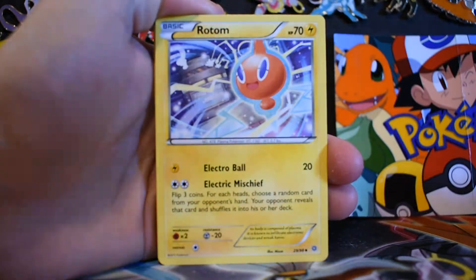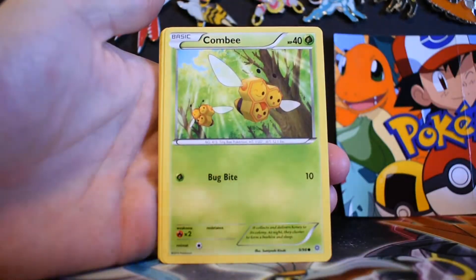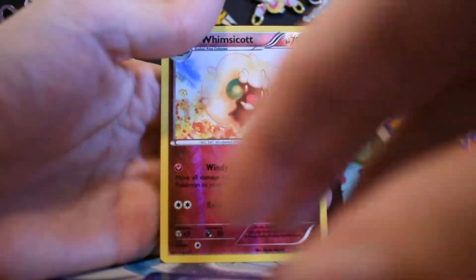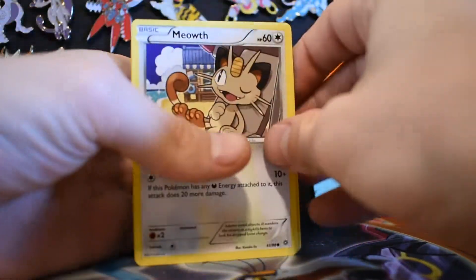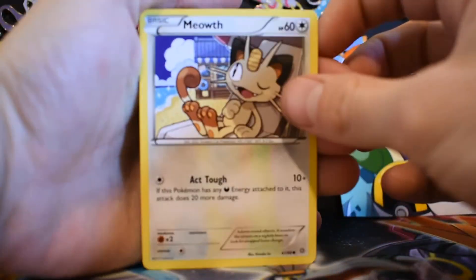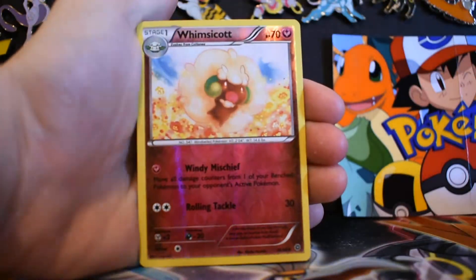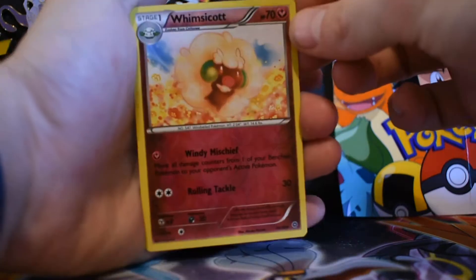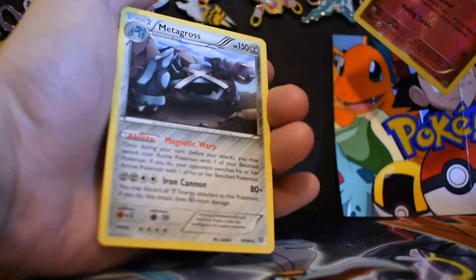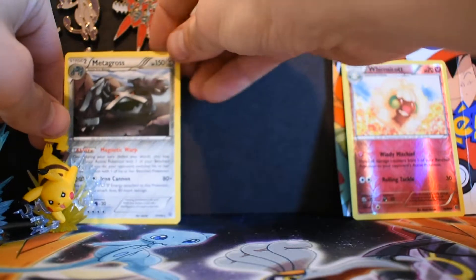Got a Fated Town, a Rotom, a Special Energy, a Combi, a Quigsire, and very, very not well — Meowth, Spinarak, a Porygon, a Reverse Uncommon Whimsy Scott. And that's why I don't believe in the whole code card trick, because it never works for me.